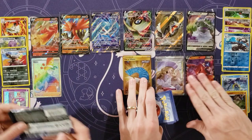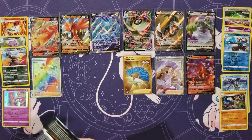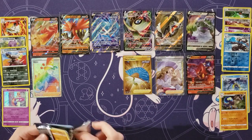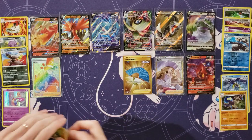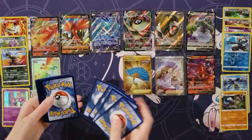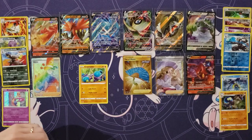Three holos, Urshifu Secret Rare — wow! We're at ten with two Secret Rares. Now I want another V because I feel like it's a little lopsided. We've got four normal Vs. Let's get like an Ice Rider V or a Shadow Rider V.